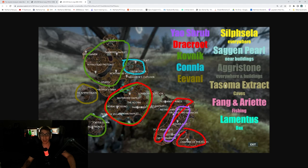Over here you can get Kovnik and Drakroot. Over here, you can get Kovnik. And in this little area near all the water, you can get Kanela. Only over here in the amphitheater can you get Evany. Other than that, everything else is just around.